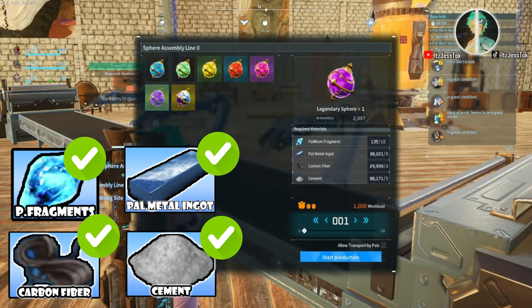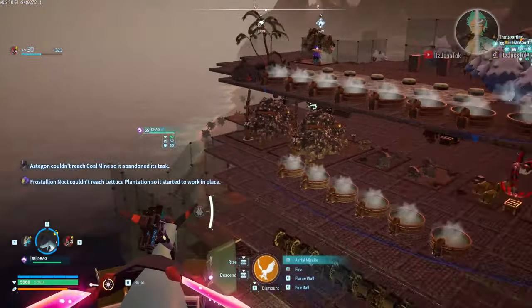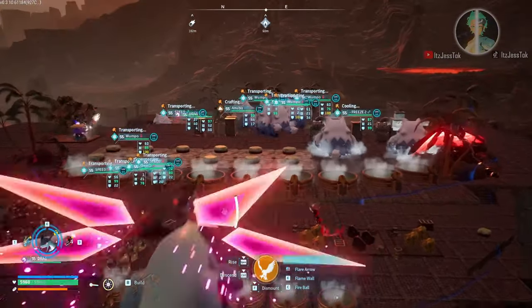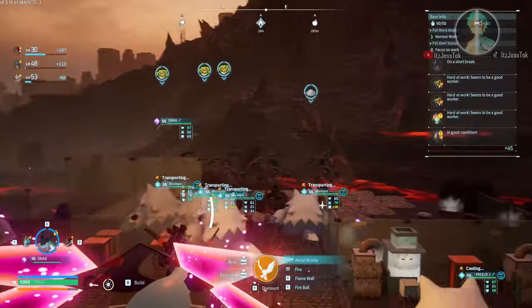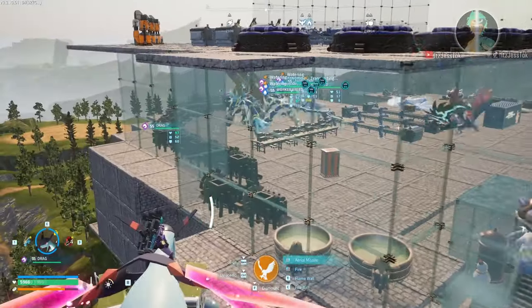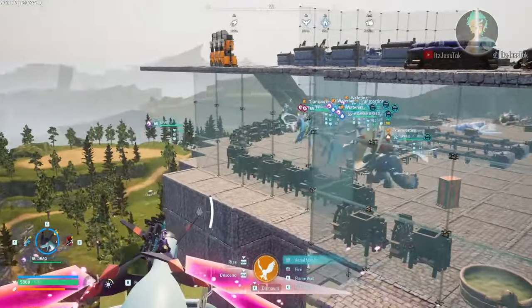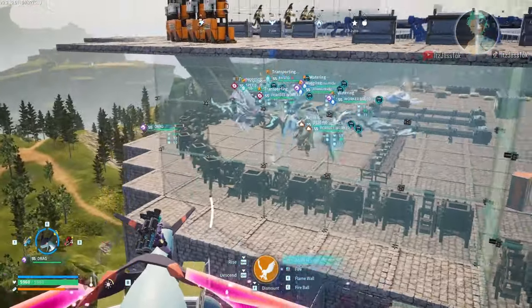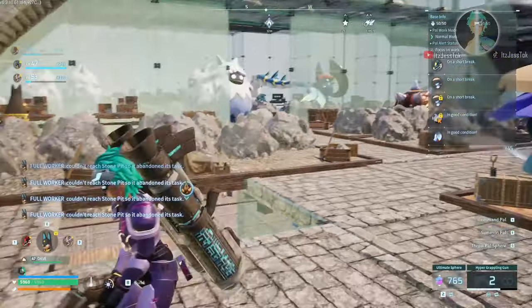Okay, let's get into some visuals. This is the base setup you're gonna try and get. You're gonna need a lot of stations, mining nodes, benches for the cement, transport pals, and a bunch of crushers. Along with the benches or the assembly line so you can make the spheres.